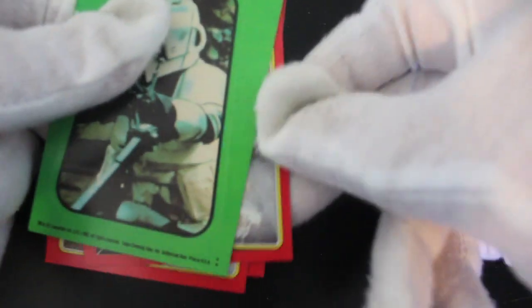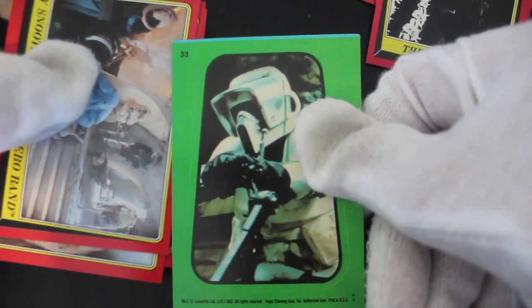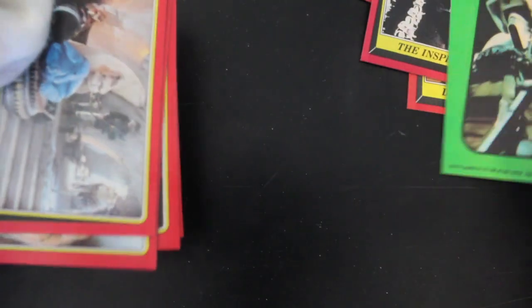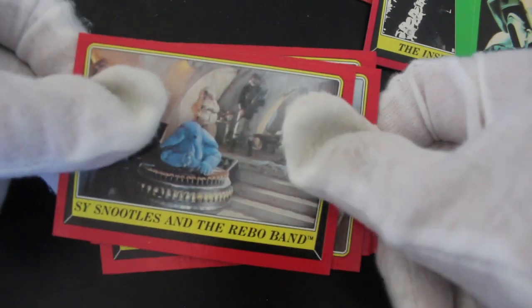Oh come on Wicket — there, look, that's what your picture looks like. And we've got a sticker — speeder bike pilot guy, look at him. Ready for action, driving along there on his speeder bike.